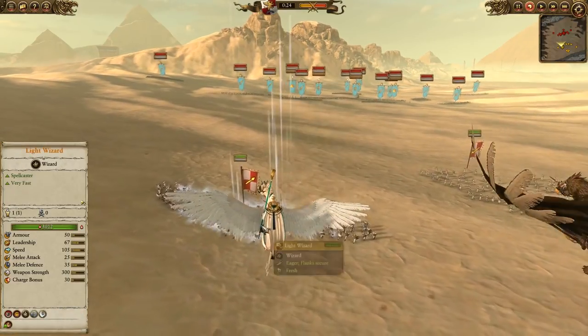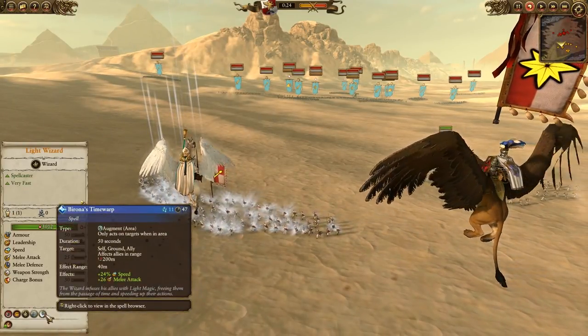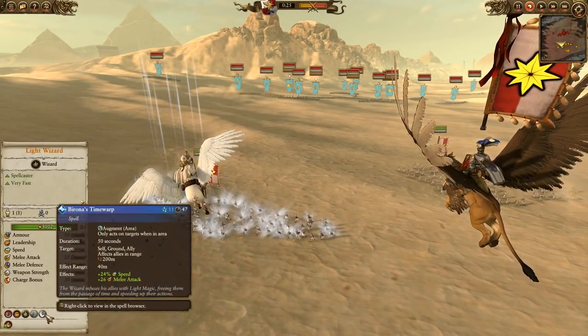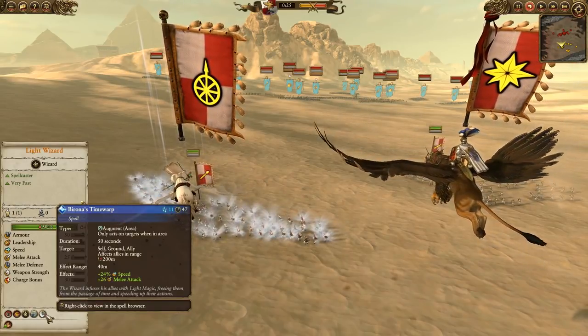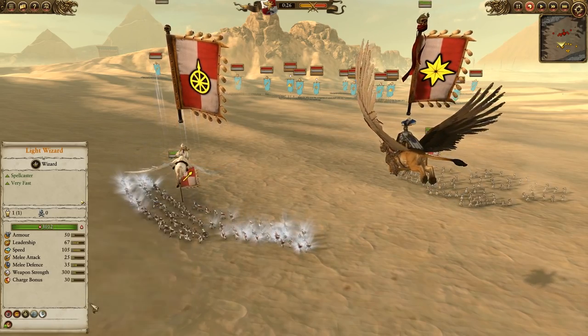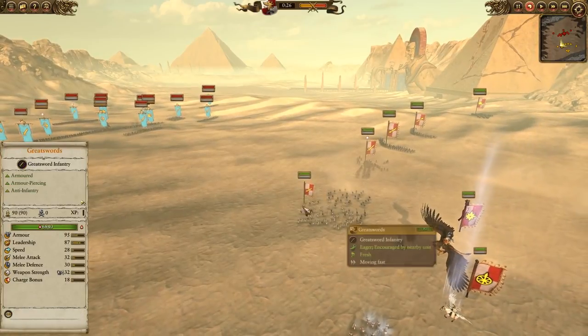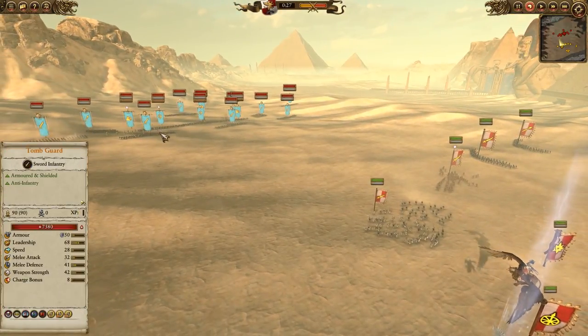We're also going to be using Birona's Time Warp, which is a fairly offensive spell. It gives 26 melee attack and also a speed buff. So if there's a big Cav charge coming in or Boris is about to attack, you can give them that speed to chase targets. More importantly, it's an AoE spell - you're going to want to use that on the Great Swords and the Sigmar Suns to juice those guys up and really turn them into lawnmowers against the Tomb Kings troops.